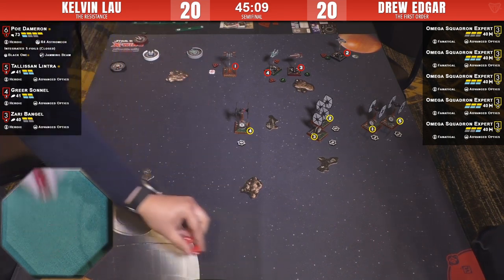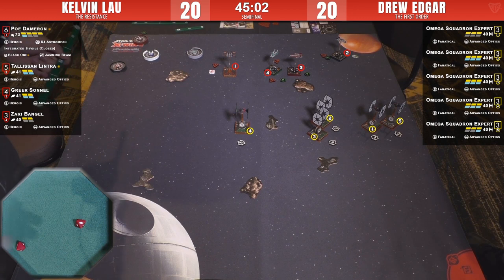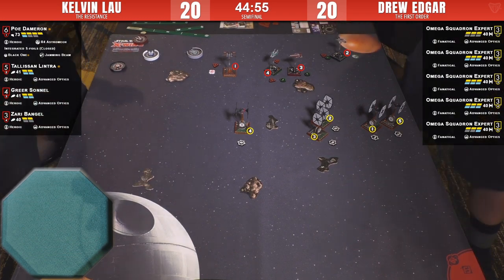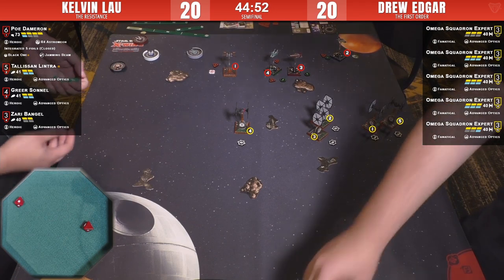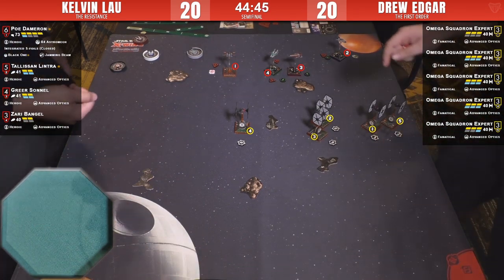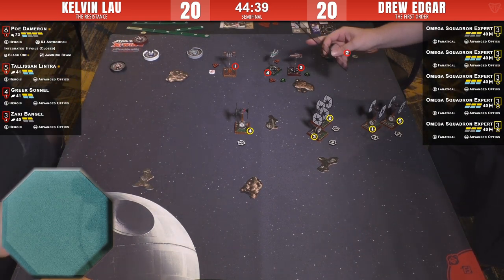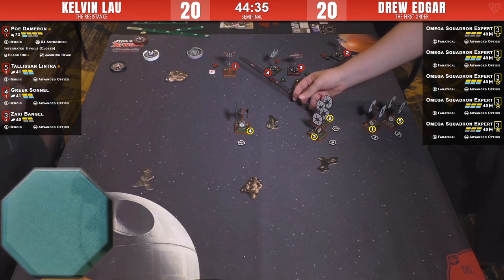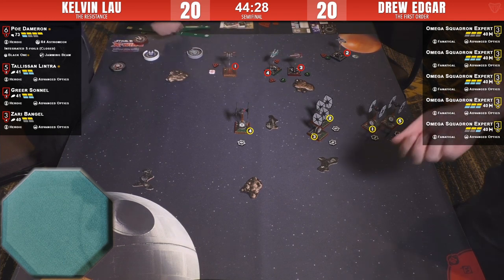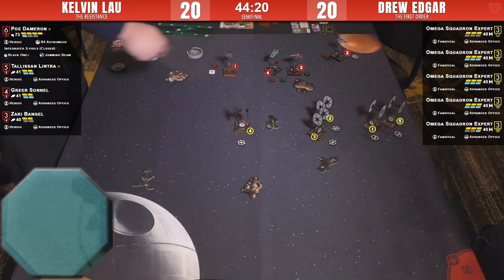Greer shoots number five — one result. They do have evade tokens to stop that damage. Kelvin just hasn't got the dice this round. Drew's shots come back — two results, three results — whoever's got adequate evades. He's probably trying to work over Poe. Targeting carefully — two hits and that hurts. That was Greer I believe, taking one more damage. This could be the end of Greer — sorry, Zari. Zari lives, on one hull.